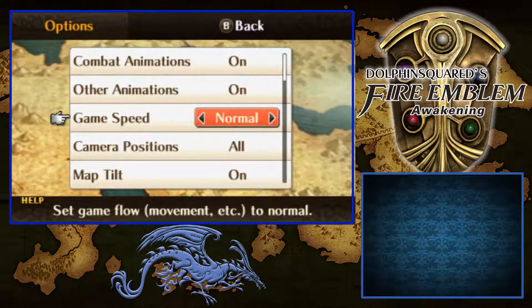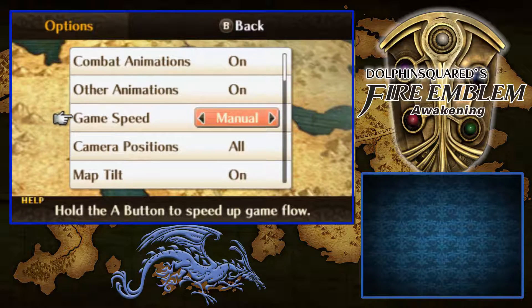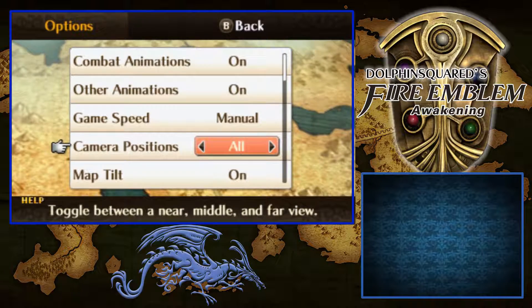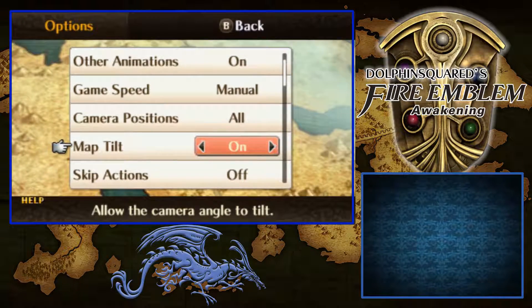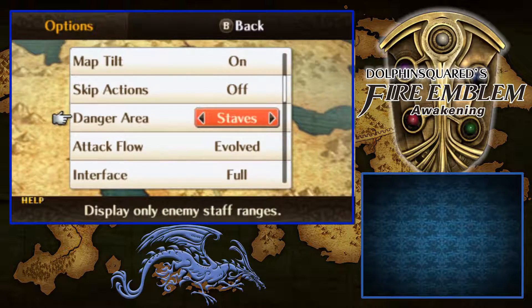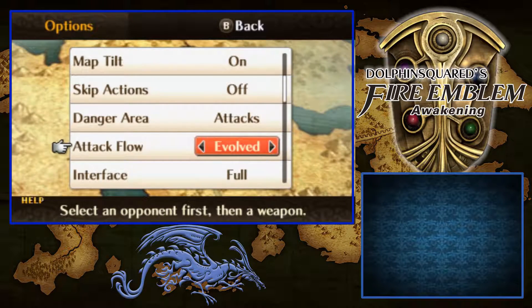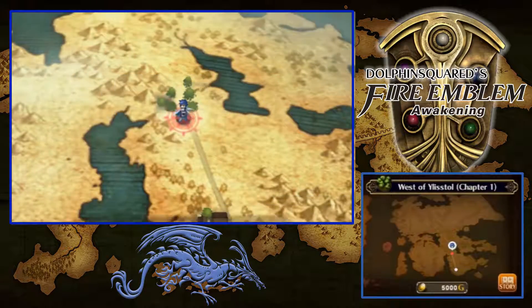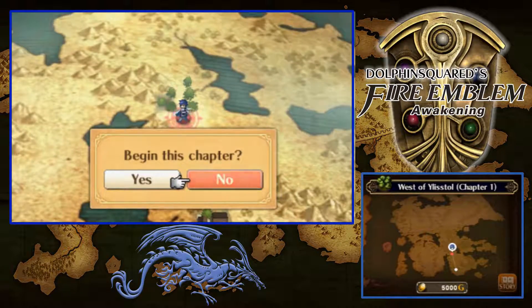We do have the manual though. Manual game speed — let's go with manual. Camera positions, map 2, skip actions off. Danger area shows attacks, and you can go with staves as well for enemy staff ranges. Attack flow E4 — weapon first and then opponents. There are a couple of things I can tweak around there, but that's alright. Let's get right into the chapter here.